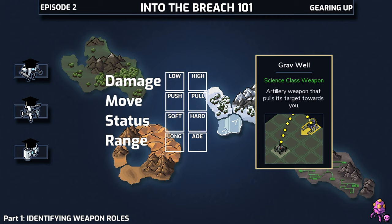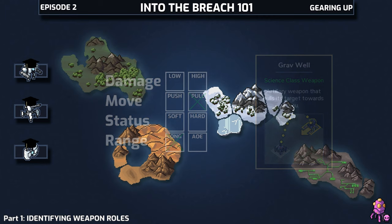It doesn't deal any direct damage itself, so no checks there. It's a pull weapon, which is nice, and it's not only long range but artillery so it can reach over obstacles. Still, it only checks off two boxes.